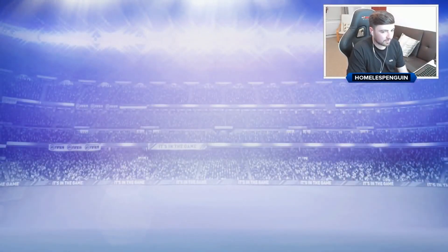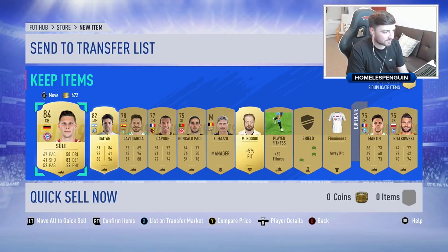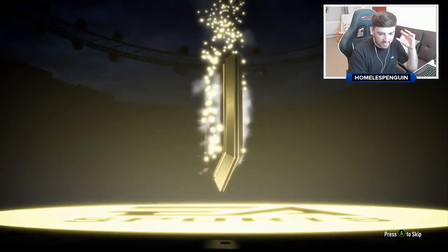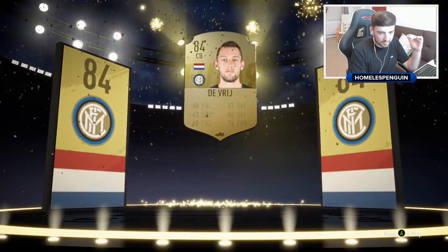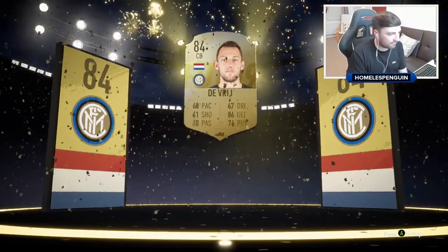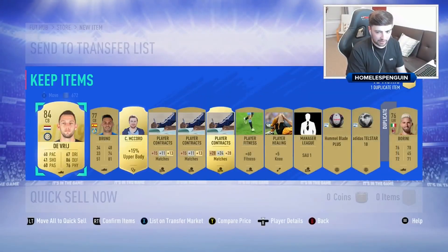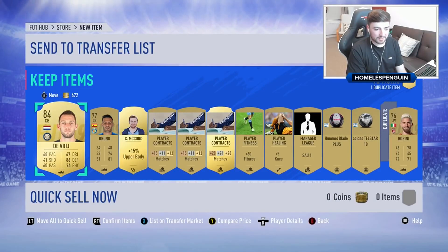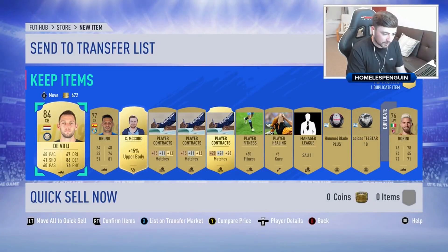Another boards — centre-back, Bayern... Sule. We'll take Sule — he's probably better than the in-forms we just packed. Maybe EA have just toggled the pack weight — I've got to keep an eye out for that. Centre-back, Inter — I would have much rather had Van Dijk, but I won't say no to a De Vrij, 84 rated, not bad. I keep comparing the price on these pack-pulled players, but at this moment it really makes no difference — the market is going to be so volatile.